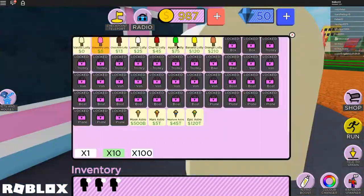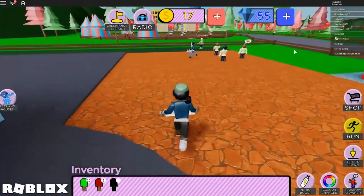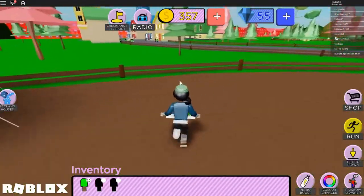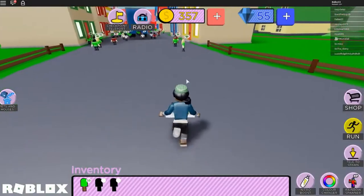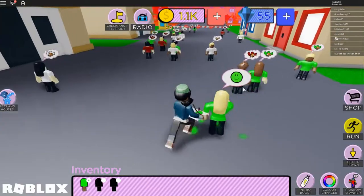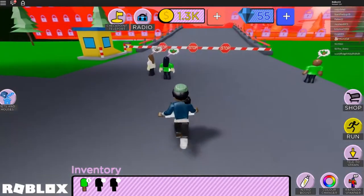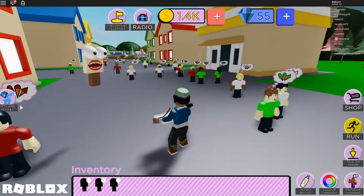I can buy apple lollies now! I don't even remember seeing those. They cost 75 - let me see how much they sell for and find where the apple people are. Found them! Careful, there's a truck coming through - oh, it just ran over all of them! They don't seem to care though. I just want some vanilla people. What does the pet give us? Each pet passively gives you stuff - I've got diamonds now.